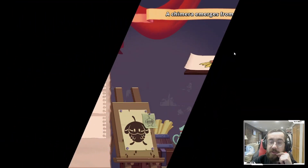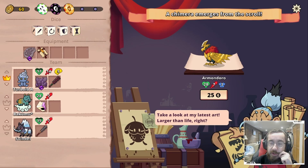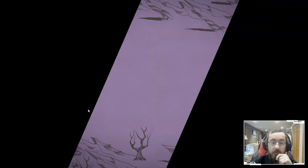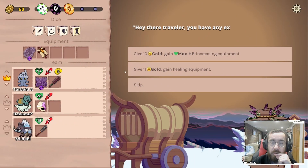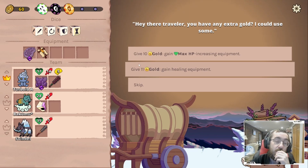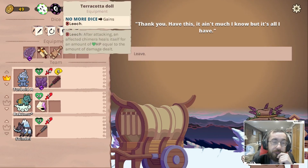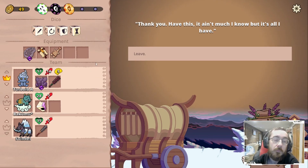We can see a scroll master — taxes the opposing leader when it enters. Let's go for the traveler: max hit point increasing gold, or gain healing equipment. Healing could be nice too. Let's go healing — the die gains leech.